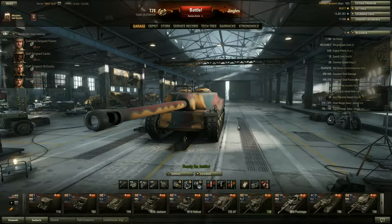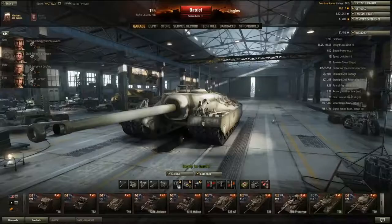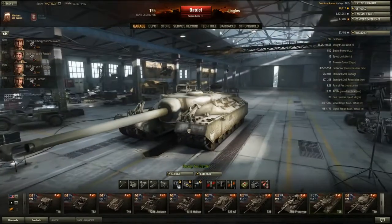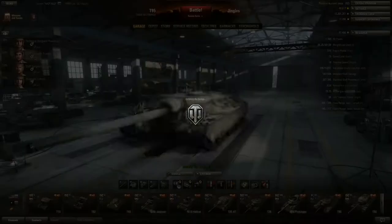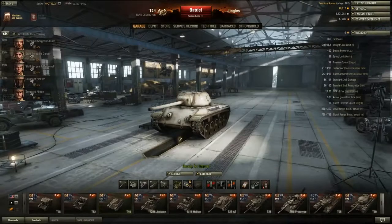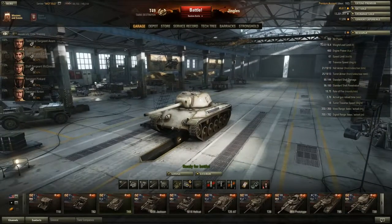You've been grinding up the American tank destroyer line because maybe you like the look of the T-95, the infamous Doom Turtle at tier 9, or the T110E3 at tier 10. You've had loads of fun with the ferociously quick and borderline overpowered T-49 down at tier 5.